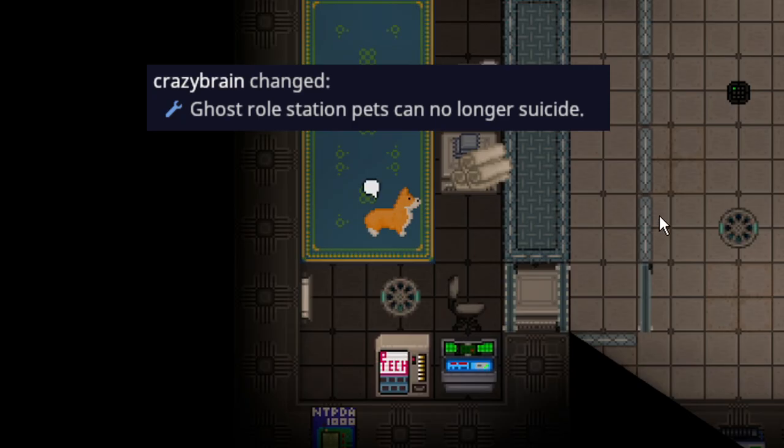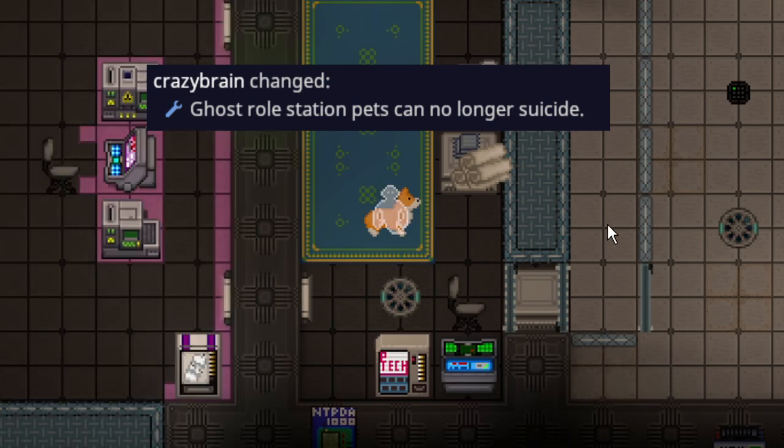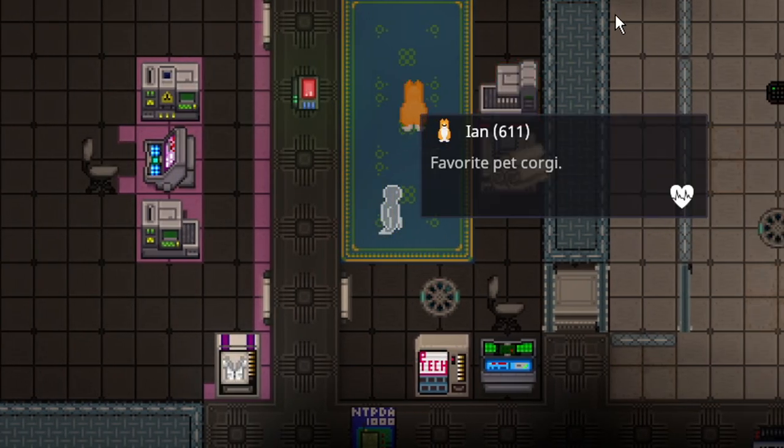You can no longer suicide from pet ghost rolls. So if you get Ian and you type in suicide, you're no longer just sabotaging Ian — you just ghost out of it.